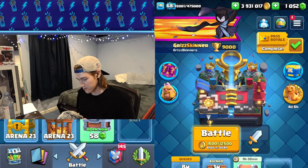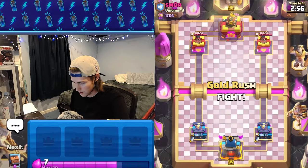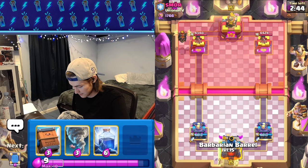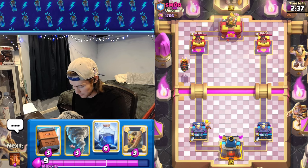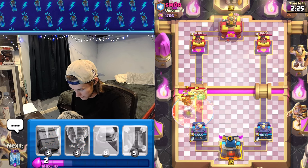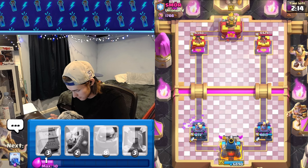Maybe we play one more in trophy road and then we hit ultimate champion — no no, we gotta do it for the vid. 1756 medals, abysmal, I should be way higher than this. He goes lava hound — I just gotta zap. This is gonna be our worst game yet I think. We'll just end it on this game whether it's a win or loss. I'm gonna lightning this. Our best bet is to get a poison down, maybe that'll get the pups too. We tornado this to king tower, get a zap down, take out the pups and the bats.